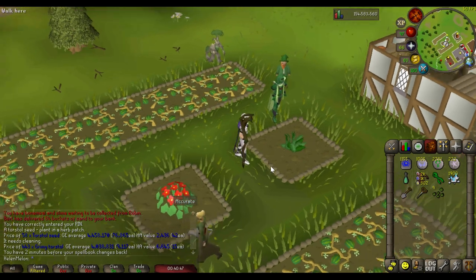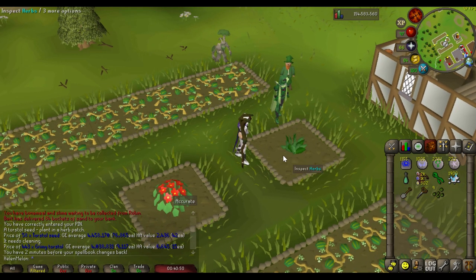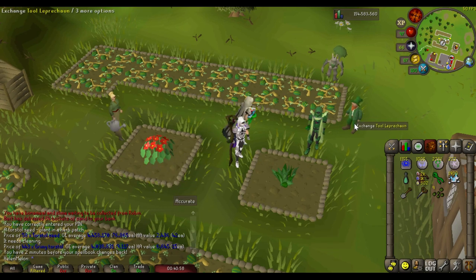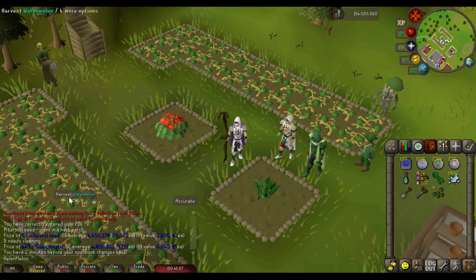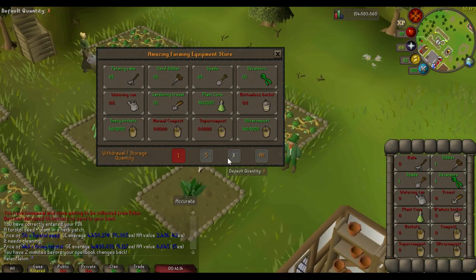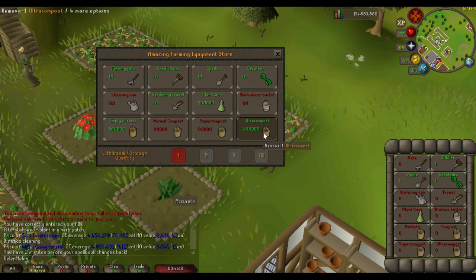One quick thing to note: when harvesting your herbs, if your inventory becomes full you can right-click the herb, click 'Use,' and use it on the tool leprechaun — he will note your herbs for you. The same can be done with watermelons, allotment crops, or flowers. He can also store everything, so I always keep my compost stored with him. Don't forget to use your compost on the patch before planting your seed to get that extra yield benefit.